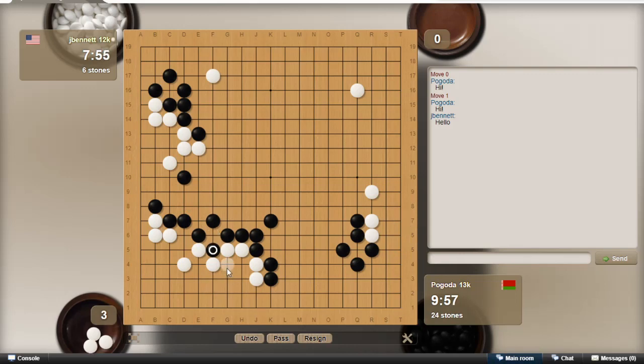I just have to worry — this is an atari, I connect, he descends, that's another atari, I descend. Then he's got two liberties in his group and I have three, plus this group has several. So that's okay — if he cuts on the other side I'll just connect.